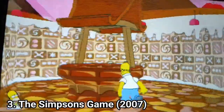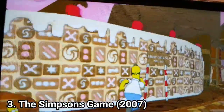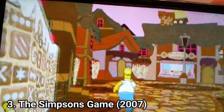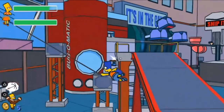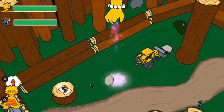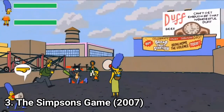The Simpsons game is incredible. You get to control all the main characters of the family and each one has special abilities. Homer can turn into a ball, Bart can become Bartman and use gadgets, Lisa can use her zen powers and Marge can shout in the megaphone to manipulate people.